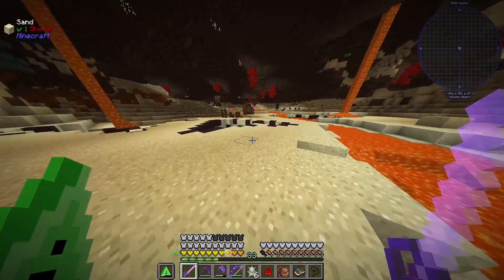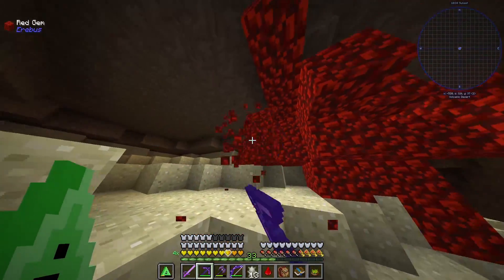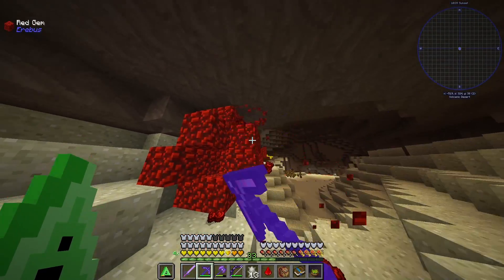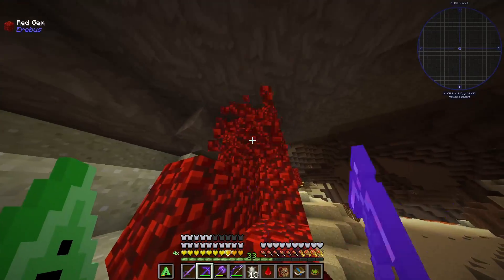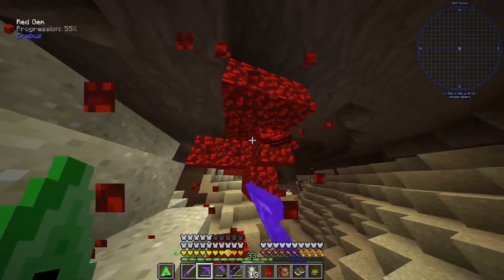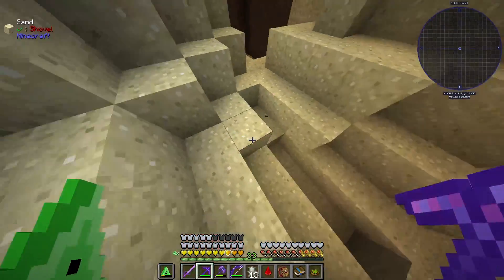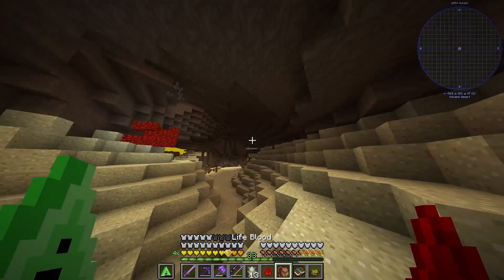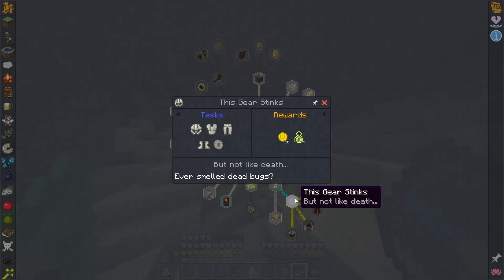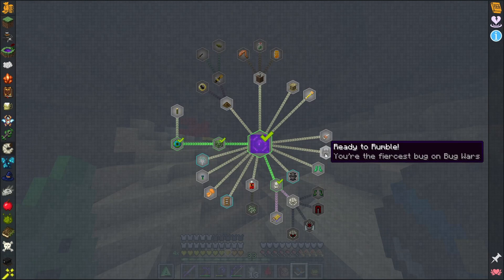I found a pocket of red gems which I think I've seen in a recipe or two, so I'm just gonna grab it all. I also killed a bug that gave me one of the things I need for killing all the different types of bugs, which is nice. I really don't know what else I need to do — I usually know somewhat what I'm doing, but here I really have no idea.